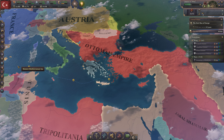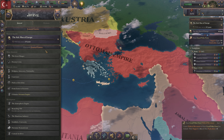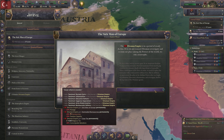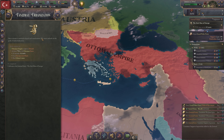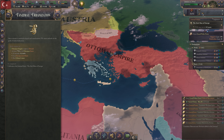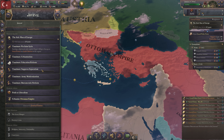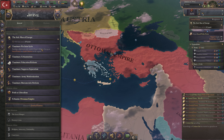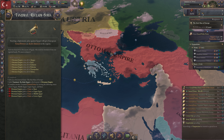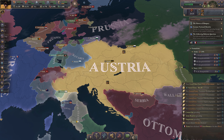This brings us to The Journal, a mission system of sorts which in Victoria 3 acts as an optional guiding tool for your campaign. The Journal offers every faction various generic missions, most often related to the development of your state, giving you set goals that are more often than not beneficial to you. For example, urbanizing your country or building railroads brings you along the path to industrialization — what the 19th century was all about.